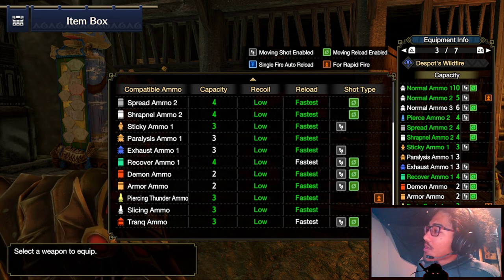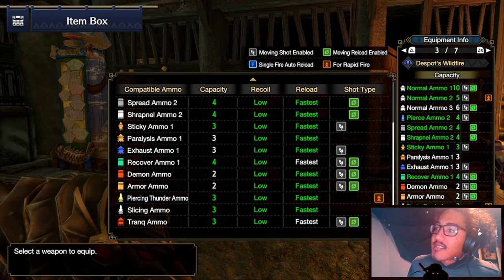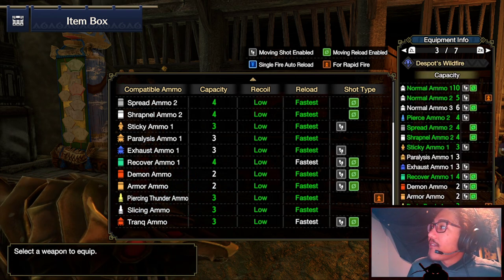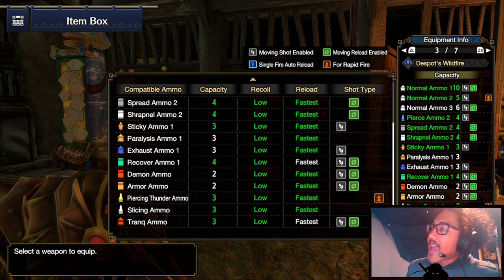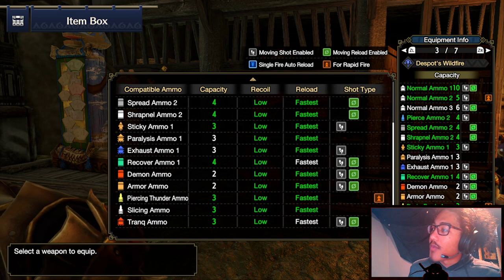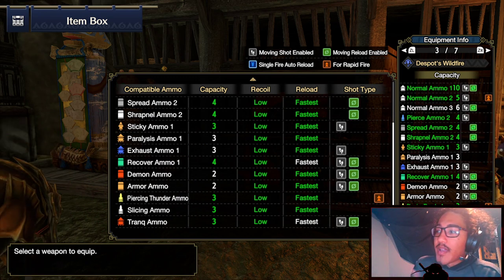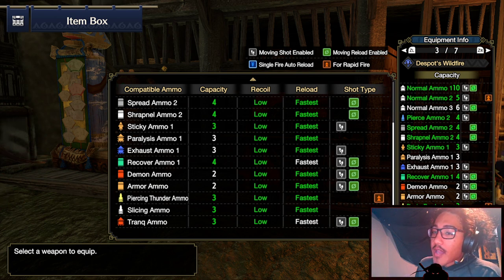We also have both Demon Ammo and Armor Ammo on low and fastest. In multiplayer, please buy Demon Ammo and Armor Ammo — you can buy them from the vendor in this game, unlike in World where you had to spend points. They give teammates a decent buff, so why not. For notable ammos: Piercing Ammo 3 on low and fastest, Slicing Ammo on rapid fire on low and fastest — that's our main ammo — and Normal Ammo 2 also on rapid fire. Tranq Ammo is there too if you're capping.